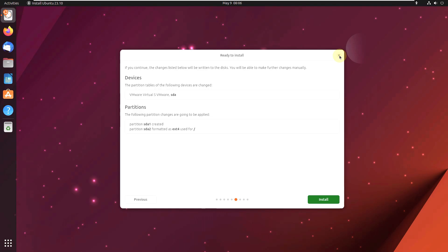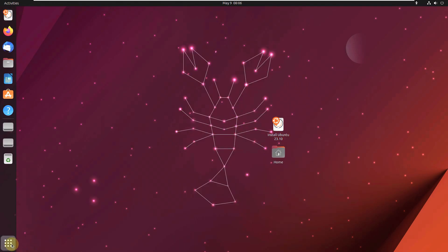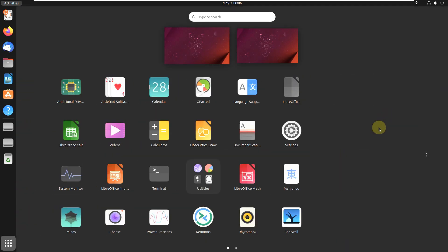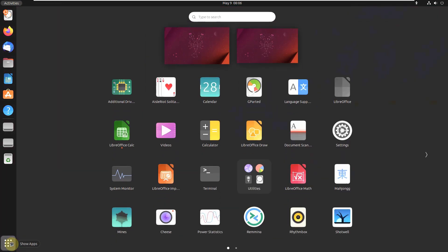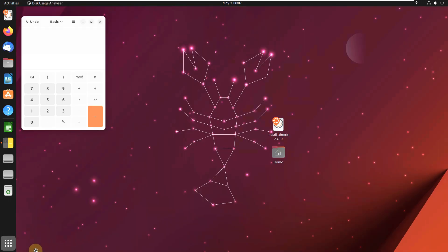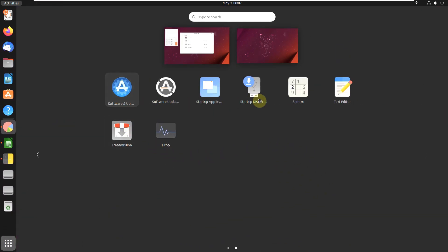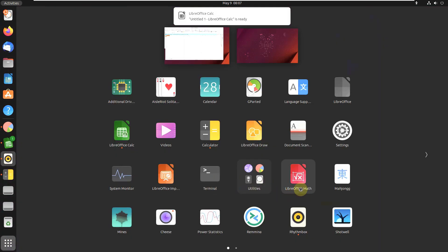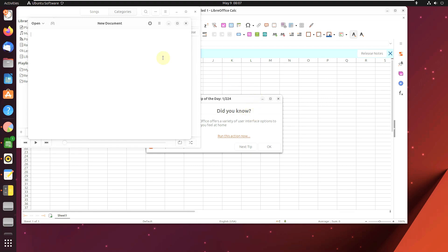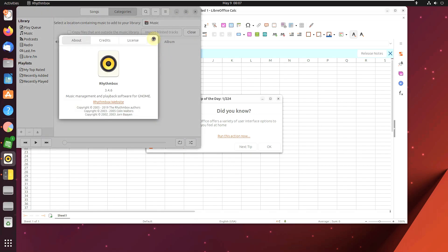Let's check out the pre-installed apps that come with Mantic Minotaur — almost everything is the same as Lunar Lobster, nothing has changed here. Let's open some important apps, the system monitor, and wrap up the video since there's nothing new. Here is the software center — Ubuntu Software. Version 44 is expected to be the same as Lunar Lobster, so there's no change.